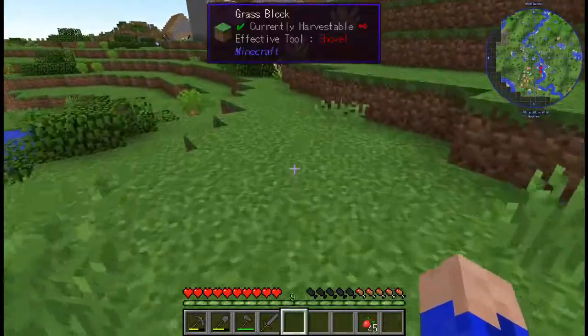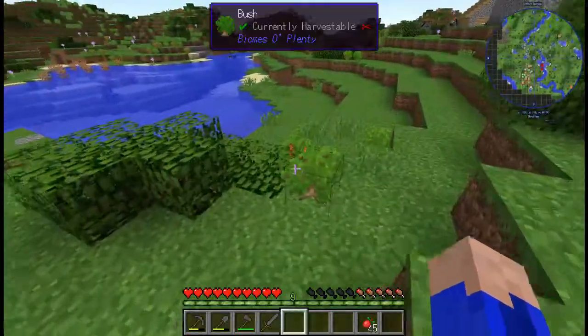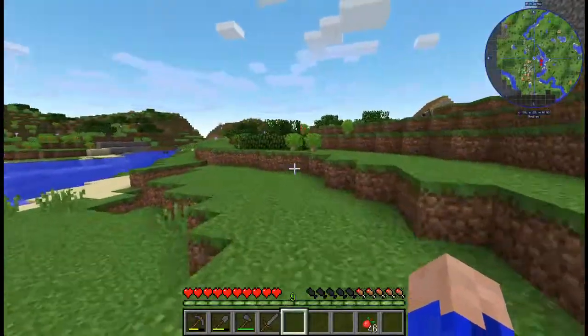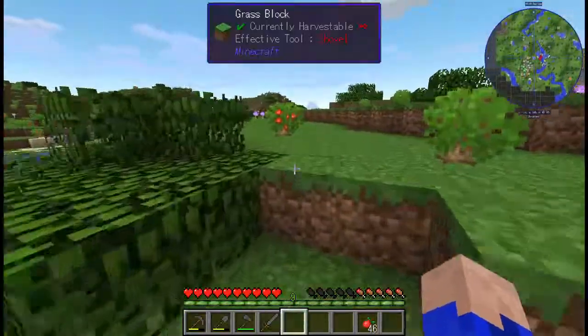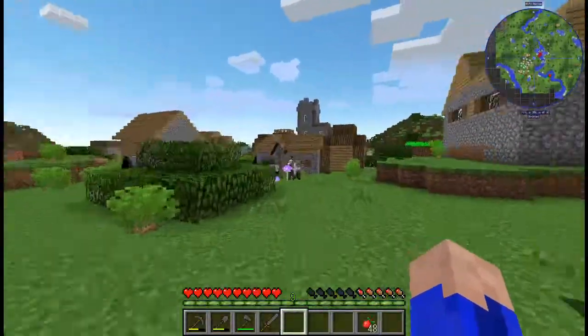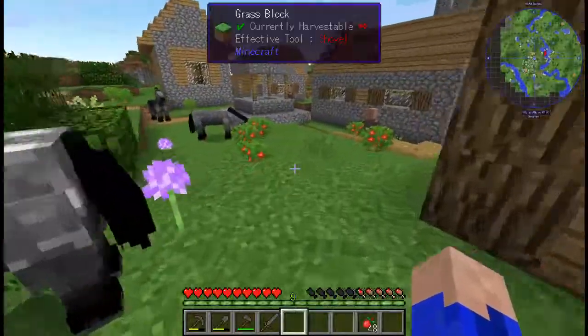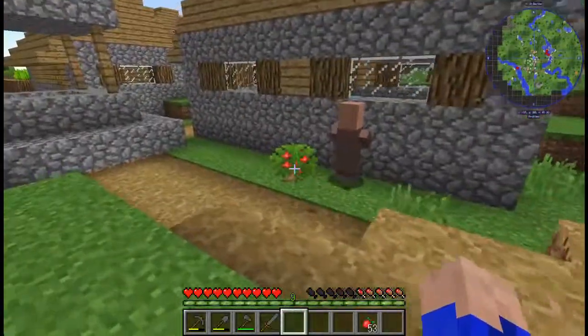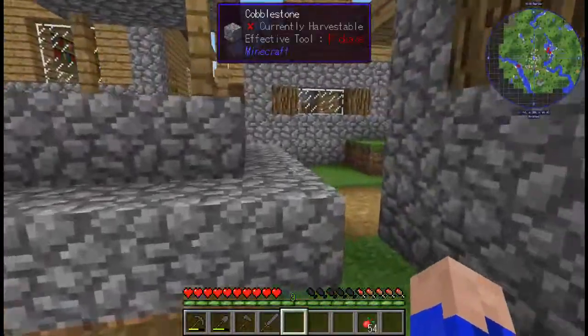Let's grab all these berries along the way — they're kind of our food supply. They just stand out, and they regrow, so it's a worthwhile endeavor. It's like having the Natura berries around, which I wish we had but we don't. It's really nice that we're close to multiple villages at the same time.